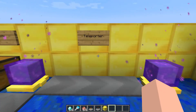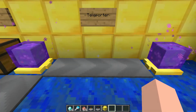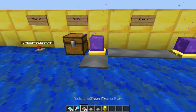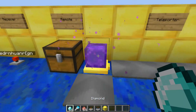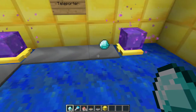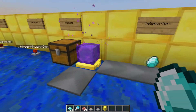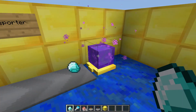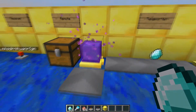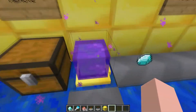Next is the teleporter portion of the mod. There's just one block — it's called a teleporter. If I throw a diamond into it, it keeps putting it back and forth between this teleporter and the one it's set up to connect to. You can also teleport players as well.